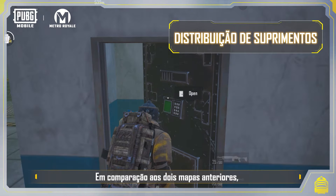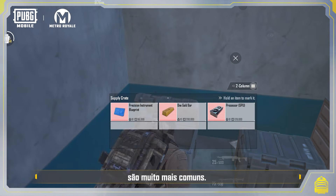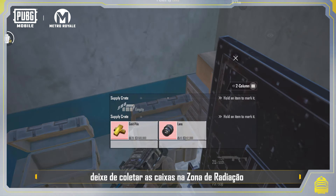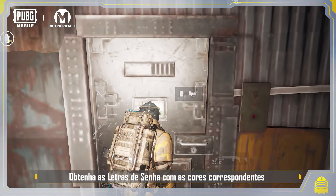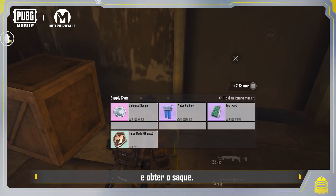Compared to the two previous maps, the high-value sellable items in Misty Port are more common. To quickly get these supplies, you can skip opening crates in the radiation zone and head to the three password-locked doors instead, obtain password letters of the corresponding colors to open them, and obtain the loot within.